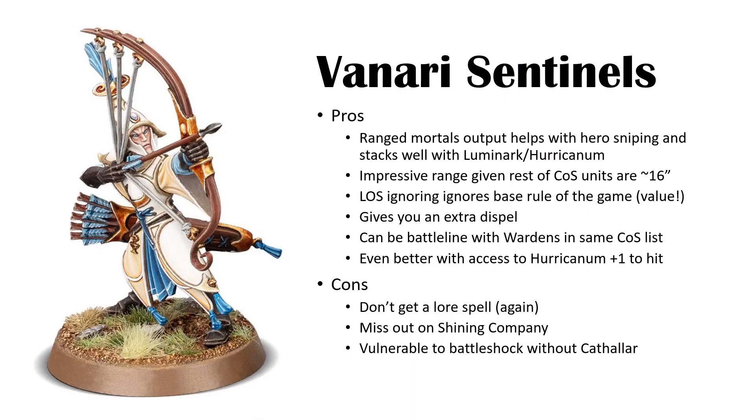The Vanari Sentinels are a unit that has probably taken some of the heaviest flack of any in the game, due to their ability to ignore line of sight and shoot 36 inches away. But now that I can take them, I think they're great. They're 140 points — quite expensive for 10 guys — but what you get is 1000% worth it. The ranged mortal output on a six normally gives you at least one or two from nine guys, and if you get up to mortals on a five plus, you're getting around three mortal wounds per unit of 10 shooting.